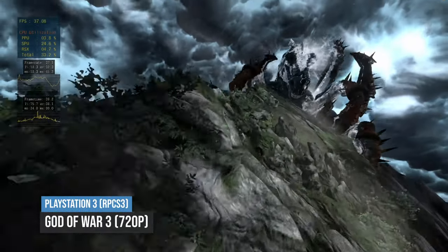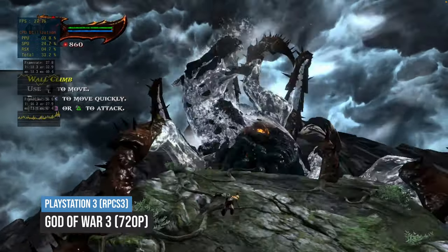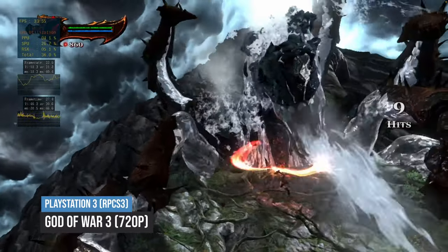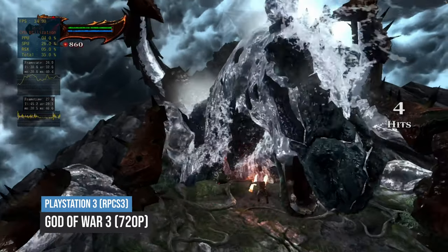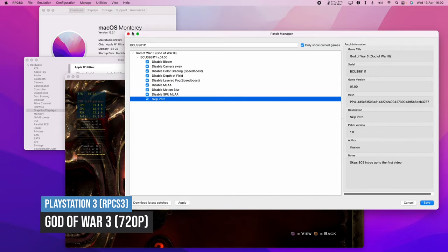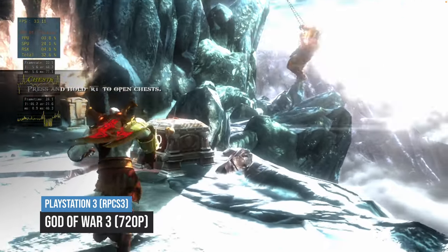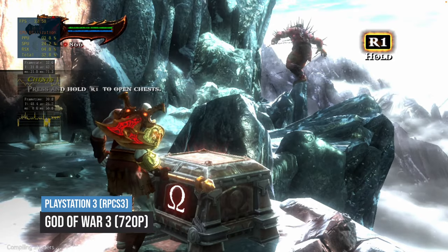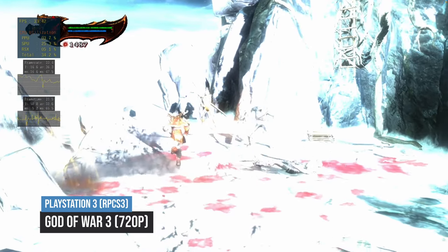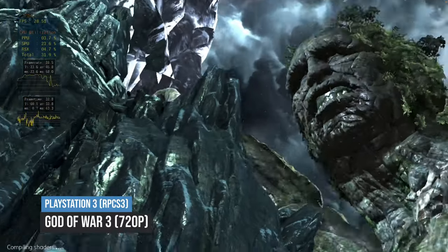The next game is God of War 3, one of the most demanding games for the PlayStation 3, and unfortunately it doesn't run that well on RPCS3 on macOS. In order to reach a playable frame rate, I've applied several game patches which disable extra graphical effects — for example, disabling anti-aliasing and motion blur — which substantially improve the frame rate. The game is running at 720p, but even on Apple's most powerful chip we're only reaching around 30 to 40 FPS. Lowering the graphical settings has a big impact on visual quality, and some sections become completely unplayable due to the performance hacks. I definitely wouldn't recommend playing God of War 3 on RPCS3 on Mac.